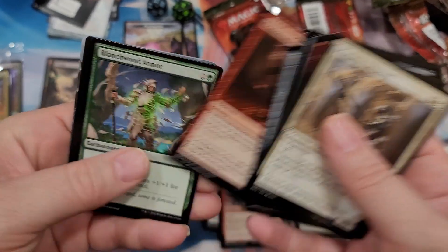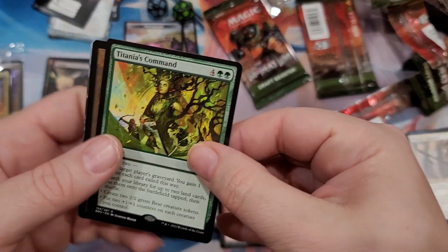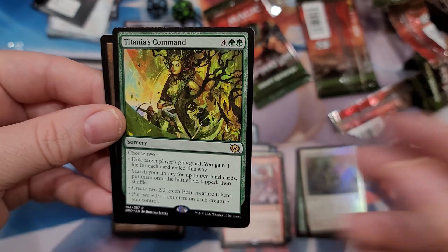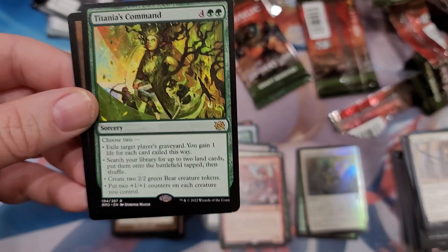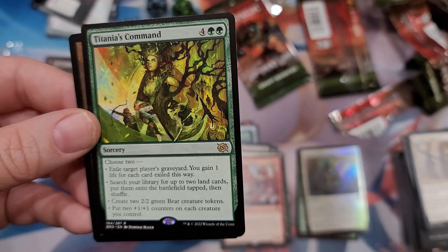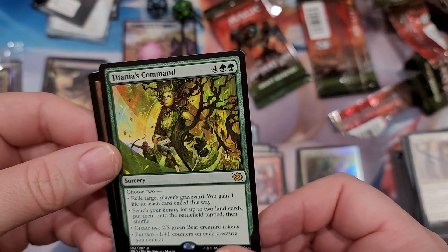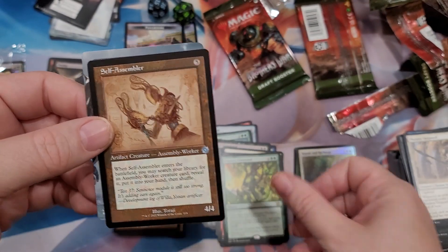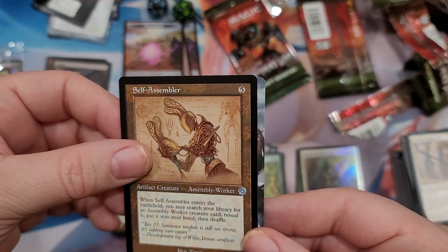I got these for a pretty good price so it's worth checking through them. Titania's Command - kind of like those other command cards. You gain one life for each card exiled that way after you exile someone's graveyard - that could be good if someone's doing a lot of graveyard recursion. Search library for up to two land cards, put them on the battlefield tapped. Create two bear creature tokens for the bear deck. Put two plus one plus one counters on each creature you control - it's alright.